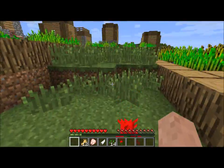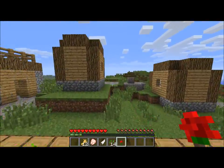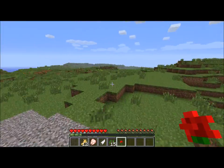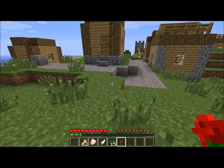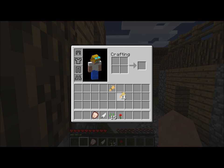Stupid flowers, get out of there. I just made a world and found this village almost immediately. I spawned right over there. And I changed the texture for wheat. You like it? You think it's pretty?